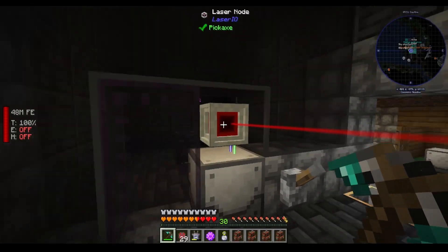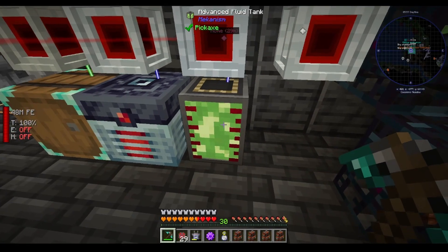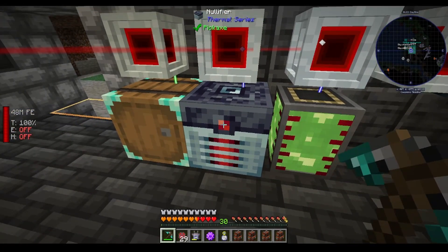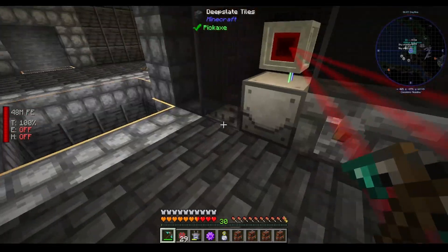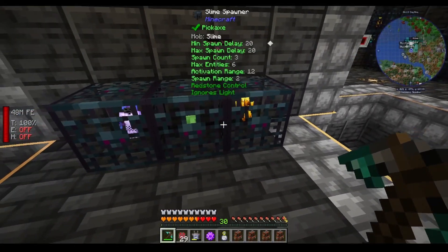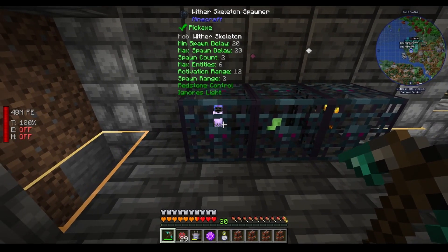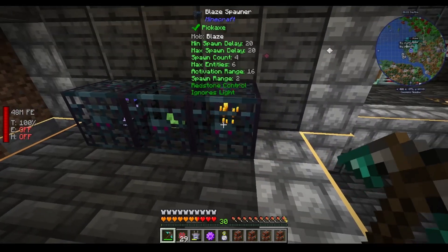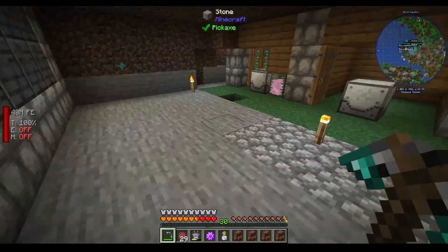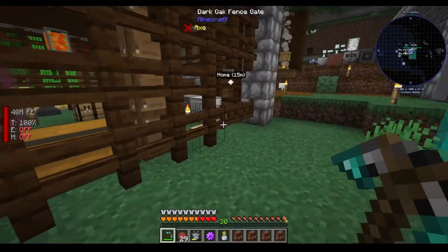So this mob crusher is killing them. This laser node is sucking the experience out and putting it into this tank here, and putting the excess experience into a nullifier to delete them. I am getting loot in this diamond barrel. I have Blaze - slime does not seem to work, I don't know why, it just won't spawn. But I have Wither Skeleton from one of the dungeons, and Blaze and Enderman. With that we have more than enough Enderpearls and Blaze rods.